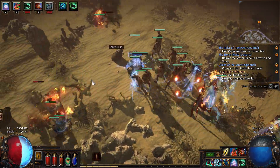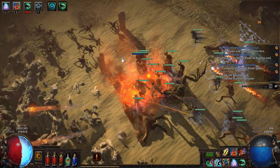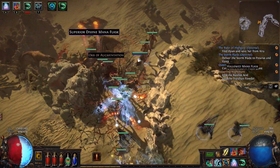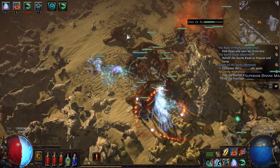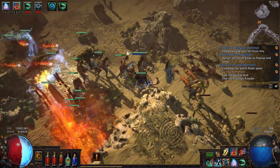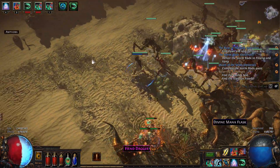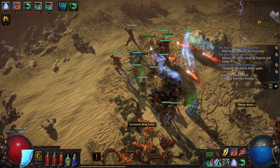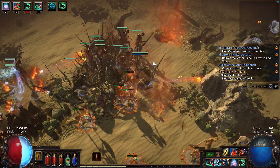Minions also get a damage boost for four seconds after I use a minion skill. You can really go almost nothing but minions like this. Look at the size of my army and all the phantasms joining in - they have a piercing attack so they wreck groups as well. I can just walk around and have my guys do their thing. Zombies are actually super important for the early game too - they get an AoE attack right off the bat.